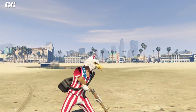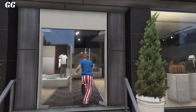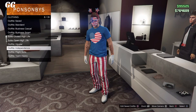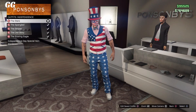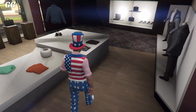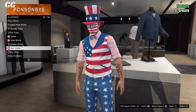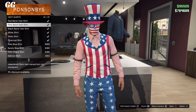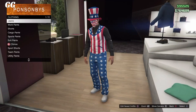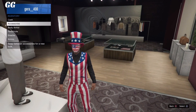Without further ado, let's jump straight into it. The first step for this outfit is to go over to any clothing store. Once you're here, go over to the front counter and go to Outfits, Independence, and select the first outfit. After that, back out and go over to the top section. Once in the top section, go down to Vest Shirts and select any long sleeve vest shirt you'd like. Then go to Pants, Chinos, and select the second option.